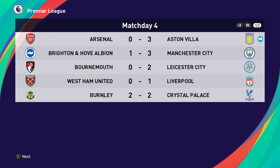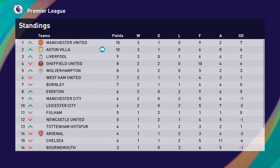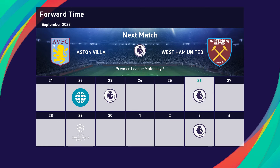Scores on the doors: we beat Arsenal 3-0 away from home. Brighton lost 3-1 to Man City, Leicester beat Bournemouth 2-0, Liverpool beat West Ham 1-0, Burnley and Crystal Palace drew 2-2, Wolves beat Fulham 1-0, Tottenham beat Brentford 3-0, Sheffield United and Derby drew 1-1, Manchester United beat Newcastle 3-0, and Everton beat Chelsea 4-0. Man United still top, us in second, Liverpool third, Sheffield United fourth. Derby, Brighton and Crystal Palace at the bottom. Next Premier League fixture is against West Ham.